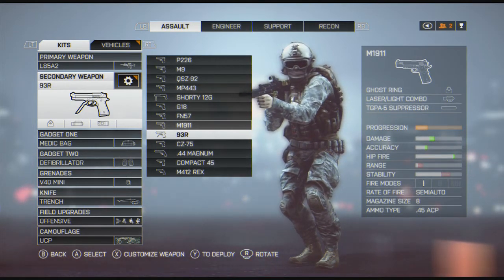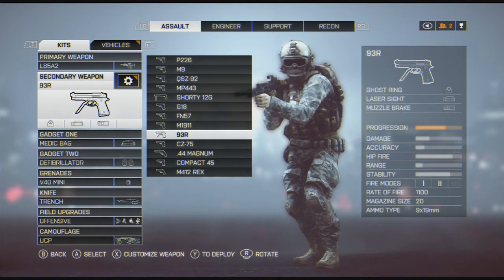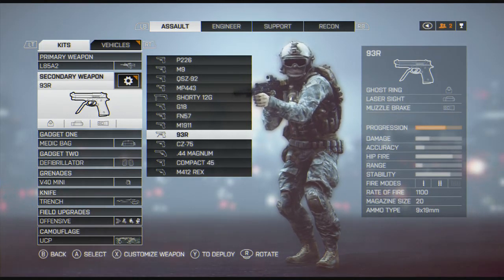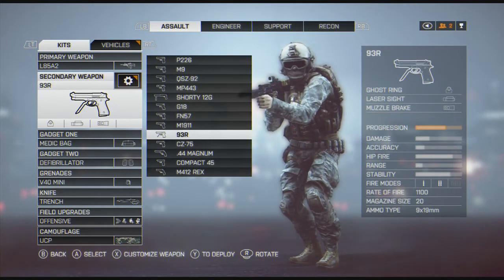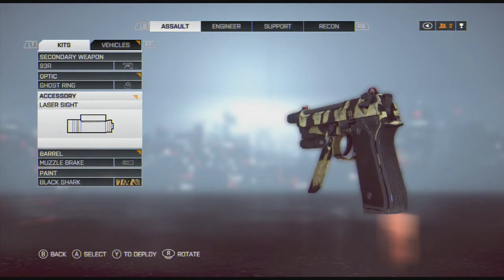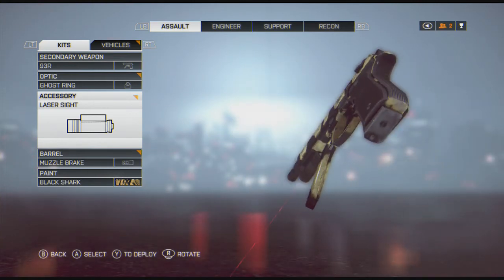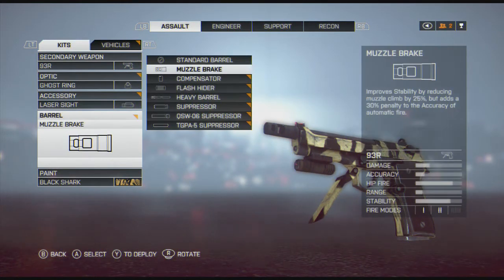On my 1911, I ran the suppressor a lot. I used the 1911 until I got my 93R, and that's been a great backup when you get in those oh-shit scenarios. Swap into that — I use the ghost ring once again. Laser sight, because this thing is a hip fire machine with that laser sight. You don't even need to aim down sights. And then the muzzle brake, which helps with the muzzle climb on it. It is a burst weapon, so if you're bump firing it, it can climb pretty quickly.